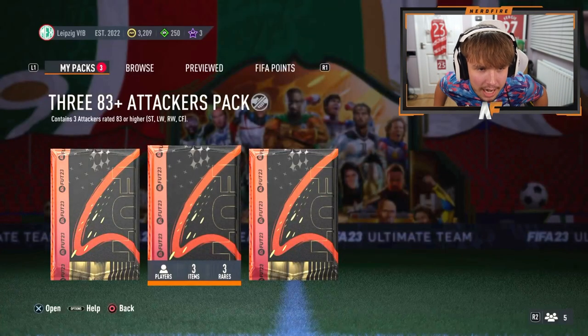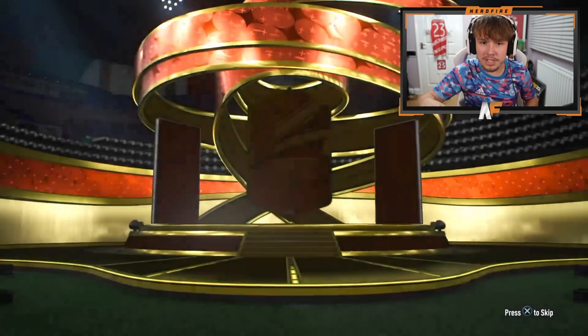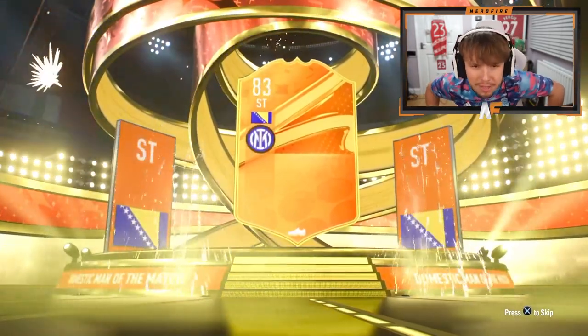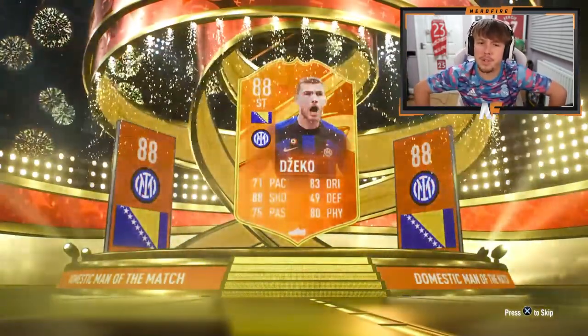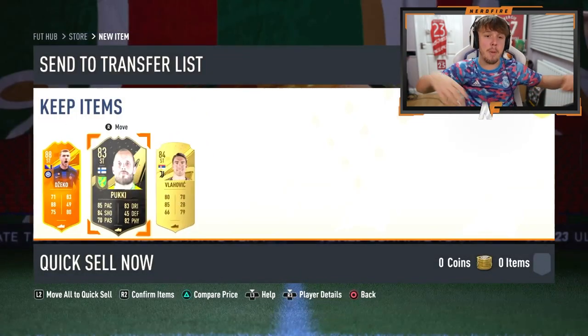Shout out to the man Zens. I don't know if he's got one or two, but he's definitely got one. This one could be a blue. Oh my God, it's Dzeko. I think this might have been the first run of the match in FIFA 23, so that's kind of cool I guess. And it's 88 rating — that's a good rating at least. And in-form Pukki and Vlahovic.